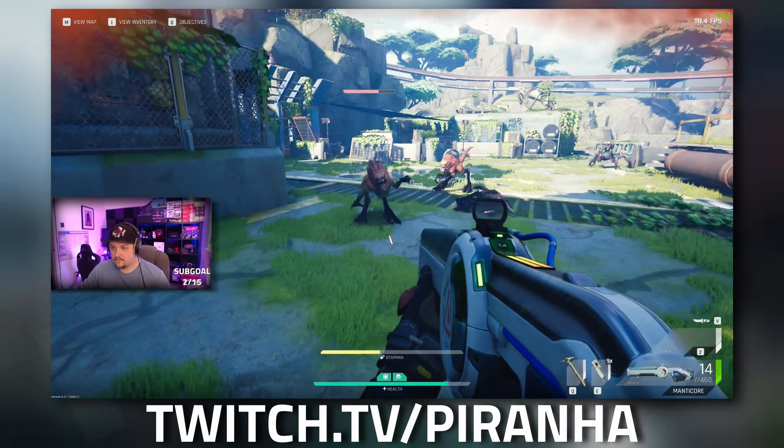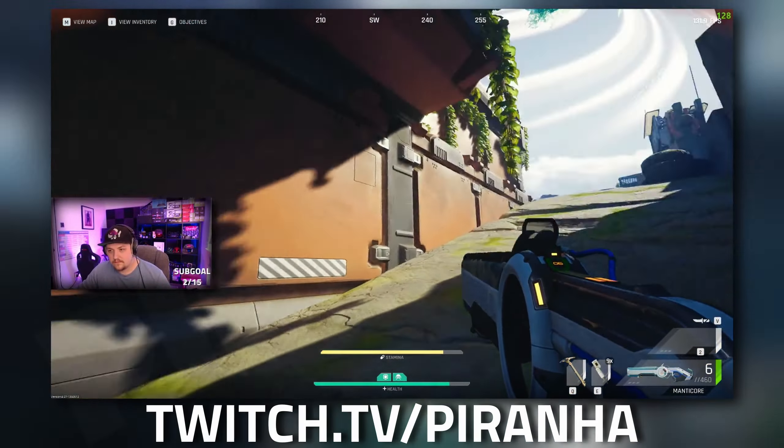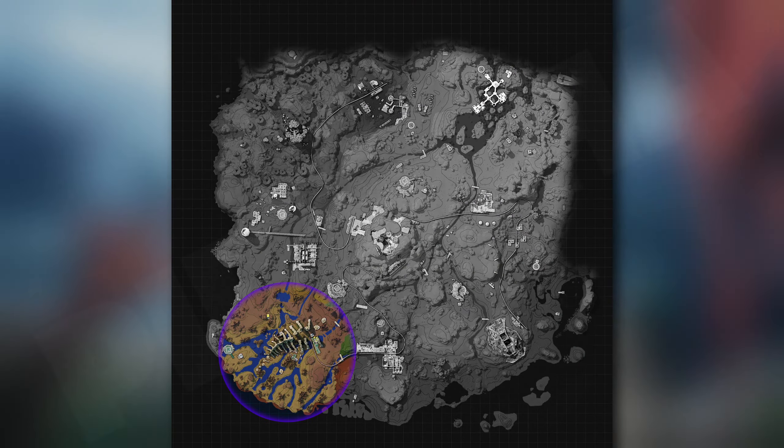Spinal bases drop from striders — not from any other mobs, not from the rattlers, just from the striders. They are a guaranteed drop when you kill a strider, and as you know striders spawn everywhere.